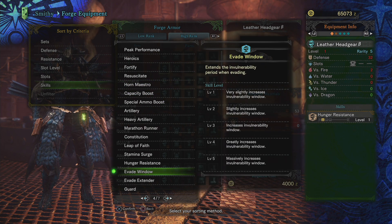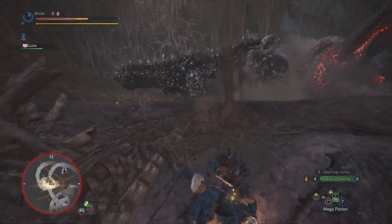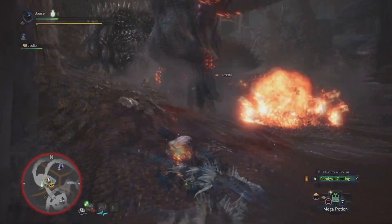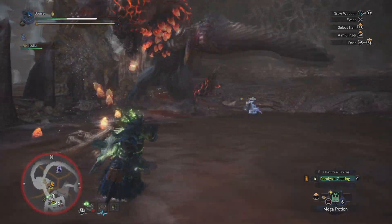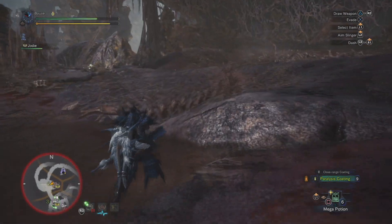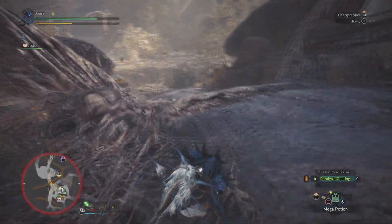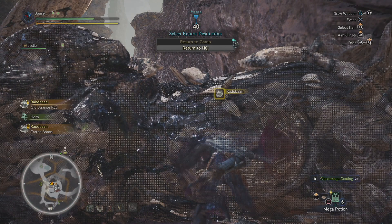Aside from those, the usual affinity skills, attack up skills, and evade skills are always solid choices. Generally with the way armor works in Monster Hunter World now, it's a lot easier to pick and choose which skills you want, so it's pretty hard to end up with a set that's absolutely useless. You don't really have to build armor the way you used to in previous games. There is always an optimal solution, but a lot of that depends on your weapon choice and playstyle. I just give these recommendations as a starting point to give you an idea of what to look for.